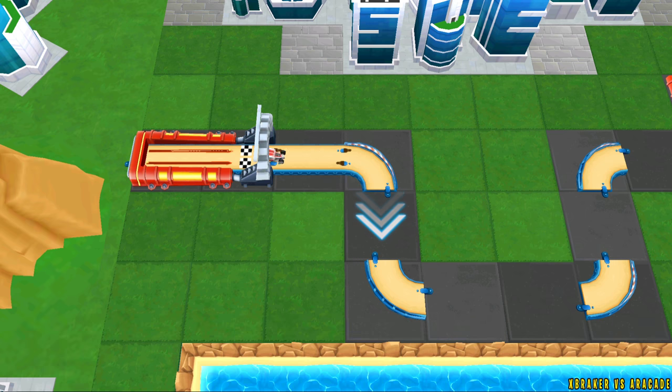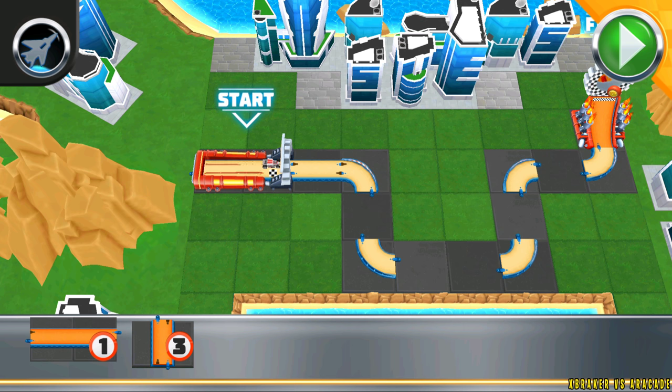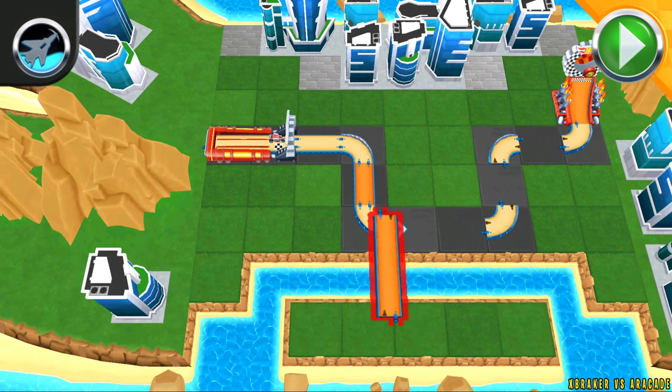Just grab a track piece, slide them over, and drop them where you think they fit. Awesome! You got this. Let's finish up the track. Test your track at any time by pressing the go button.